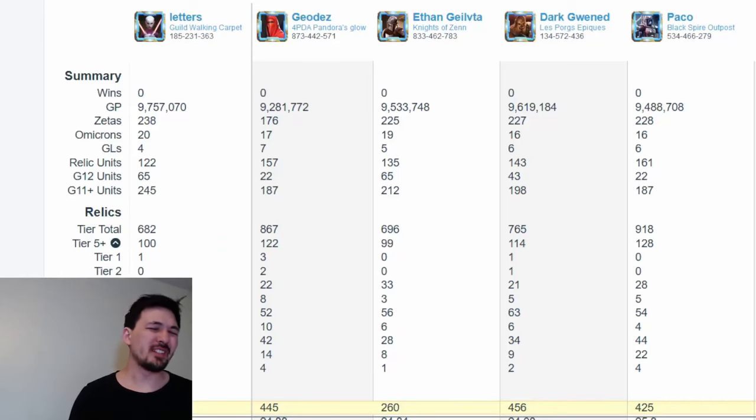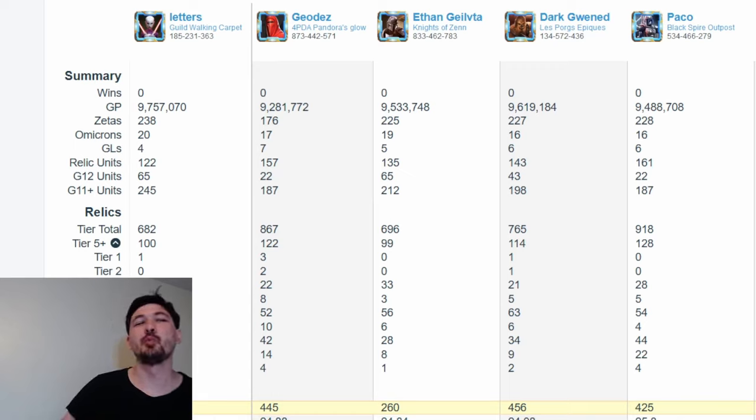With this week's Kyber 2 bracket, we're in the liminal space between Kyber 2 and Kyber 3, so we tend to see some weird things here. My opponent is Geodez on the left-hand side. He's very light on Zetas — most players are 200 plus, he's at 176. Most of us are in the 220 plus range. With GLs, we've got two 7-GL players, my opponent being one of them, three 6-GLs, one 5, and two of us are 4-GL players. With Omicrons, we actually have players with 11 and 13, which is absurdly low for this level. I have the most at 20, and the majority of the bracket is in the 16 to 18 range.